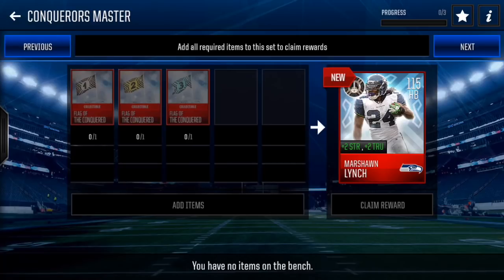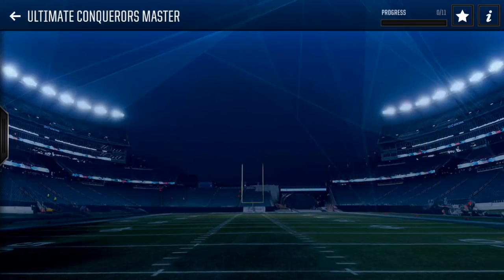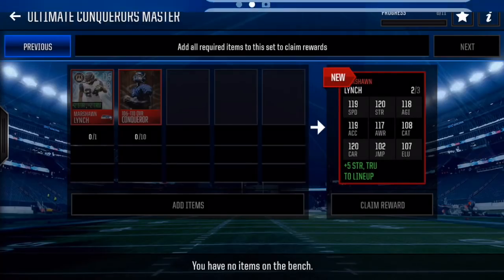For the Conqueror's Master you need Flags of the Conquered — three Flags of the Conquered: Flag 1, 2, and 3, one for each week. And you get this Marshawn Lynch, which is pretty nice. Then if you do that plus 10 other Conquerors, you're going to get the 120 overall Marshawn Lynch.